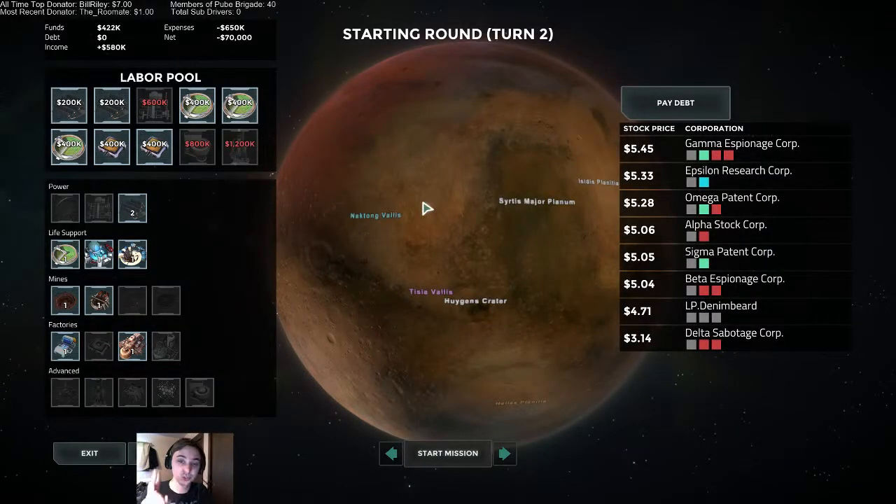Welcome back guys, we're on episode 2 of Outworld. I went ahead and paid off my debt from the last level, so we're down to negative 70,000, which means we're pretty close to breaking profit. That's going to be super nice.